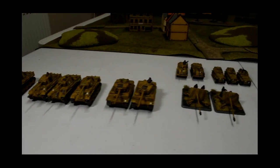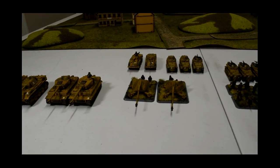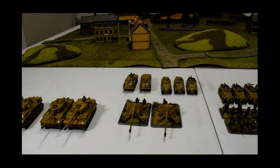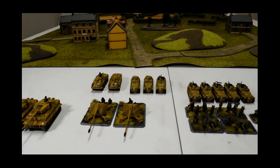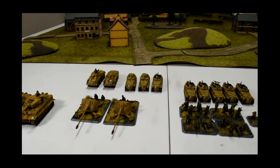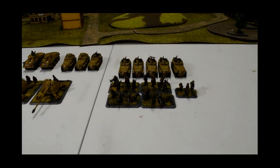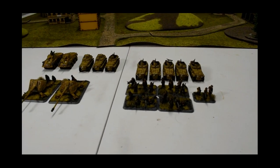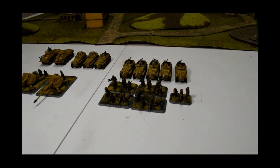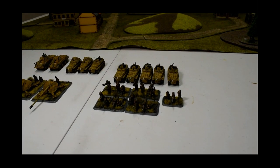Also in the box you have two 8.8cm tank hunters - the big AA guns - and two Pumas and a 250 Scout troop. That's two with 5cm guns and one with just MGs. You also have an SS Recon platoon of just five bases, but these end up having five of the 250 half tracks.